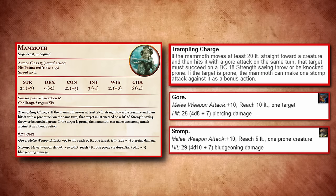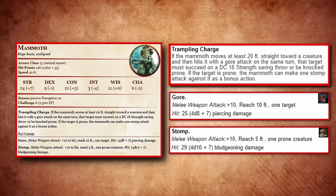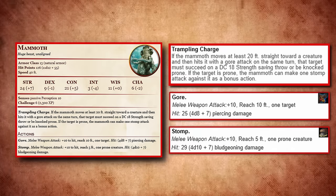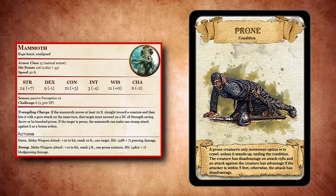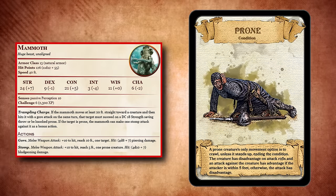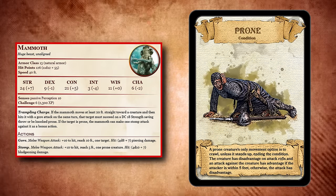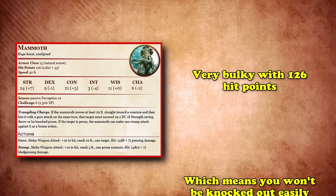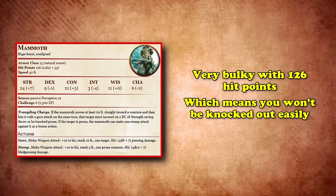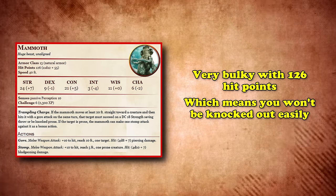This not only gives the Mammoth a unique way to set itself up for its stomp attack, but also makes it a much higher threat to creatures that are already prone to begin with, since the bonus action works against any prone target, not just ones knocked down by Trampling Charge. The Mammoth also sports a good amount of bulk with its 126 hit points, meaning you won't be knocked out of it so easily, and a respectable 40 feet of movement speed, which is great for closing gaps or chasing down runners.